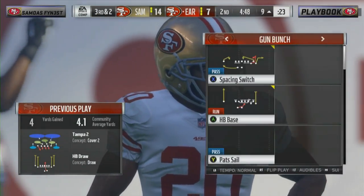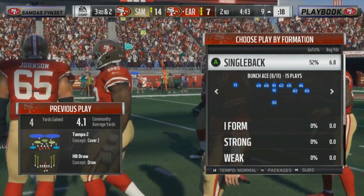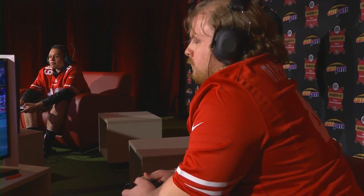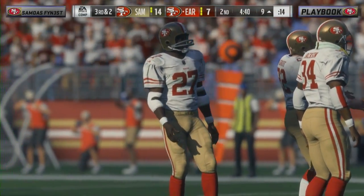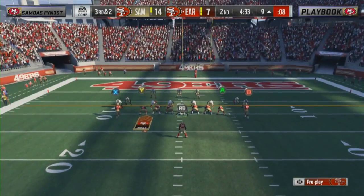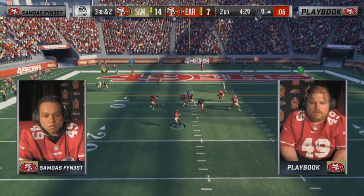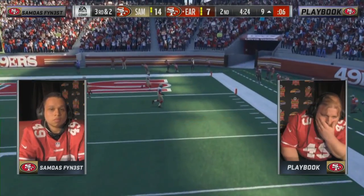As a Rams fan seeing Gurley in a Niners jersey here at Levi's Stadium — I can't get over it. But he's using him well. He needs to get Gurley in space, get him the ball through the air, some stretches to the outside, use his tackles to set up blocks. Key third down here at the nine-yard line — Jimmy G under center, no one open, has to scramble and throw it away.